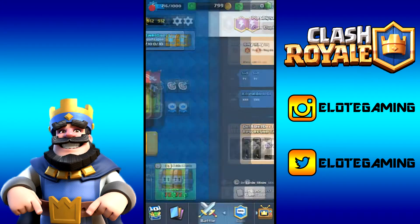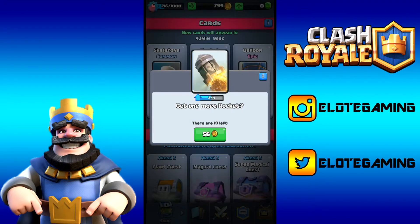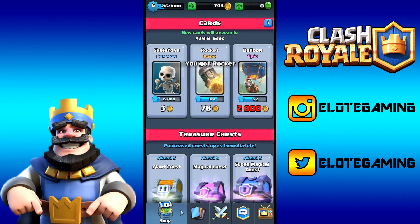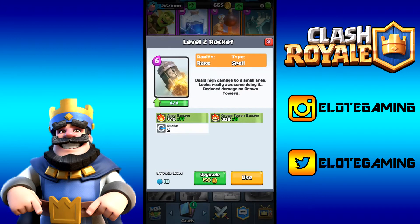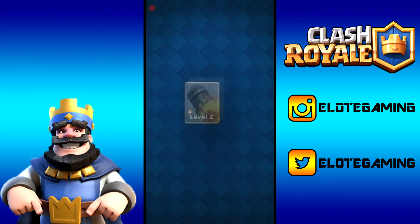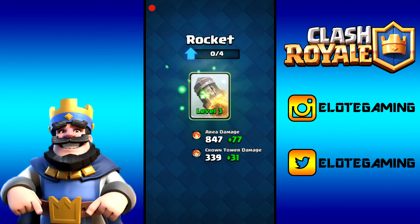Wait — I can buy two rockets from the shop to get one more upgrade. 56 gold for the first, boom, 78 for the second. We had just enough. That's the eighth upgrade of the night — rocket to level 3 — giving us 77 extra area damage and 31 extra crown tower damage. This card does so much damage I might swap it into the deck instead of the fireball. 150 gold, 10 XP, level 3 rocket.